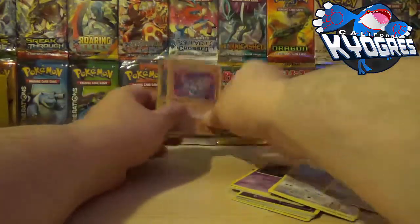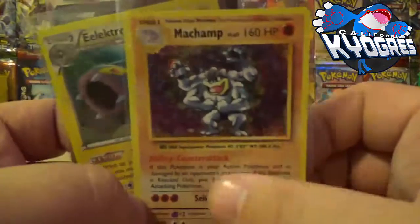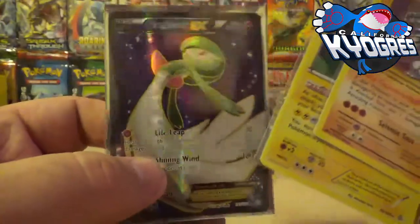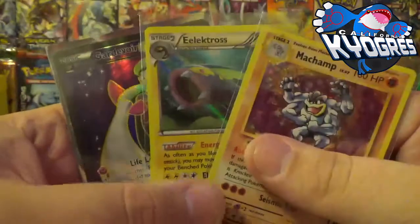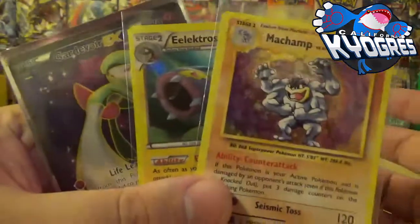And then the actual money pulls: a Machamp holo, an Electros holo, and a Gardevoir EX Full Art. All in all, I still wouldn't have given it up for anything else — I love opening this stuff for you guys, and I hope you enjoyed it.